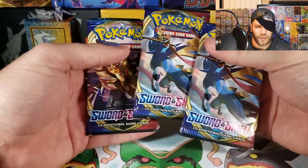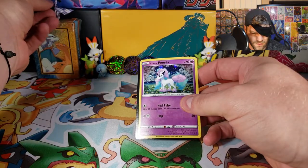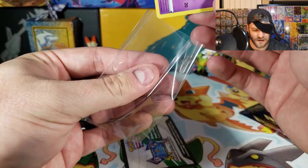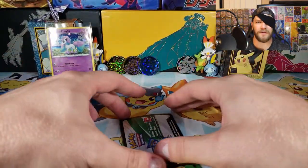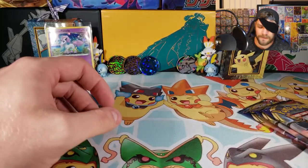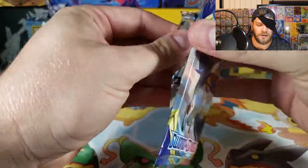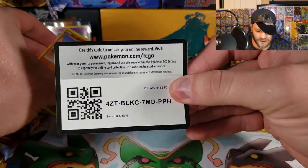So we got three Sword and Shield packs. And we got — oh no, I dropped it again — the Galarian Ponyta. We're going to sleeve that up because it's holographic. Bam. Our first hitter of the video. There's the code card for the Galarian Ponyta. Okay, here we go. Let's get the first pack magic for this gold.